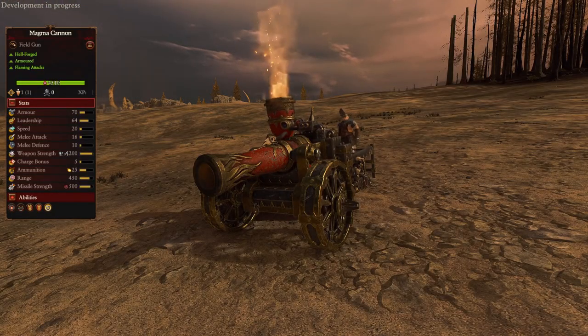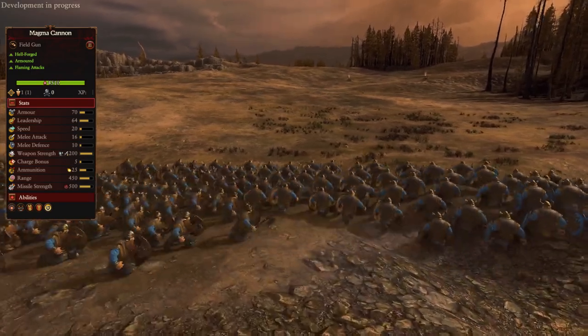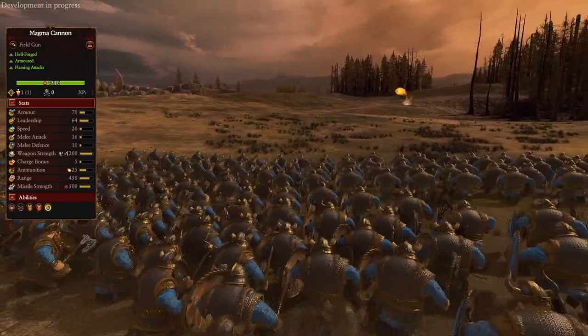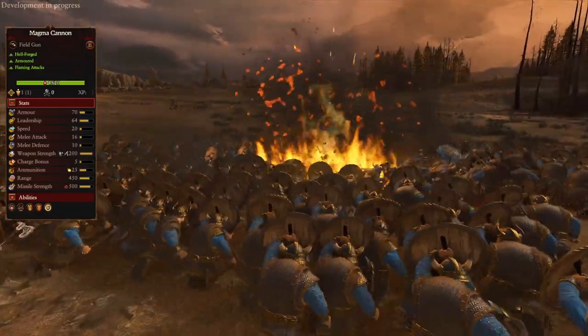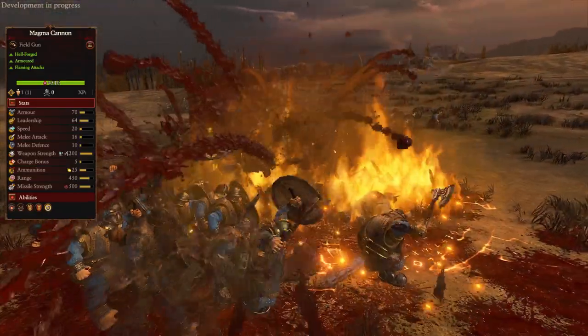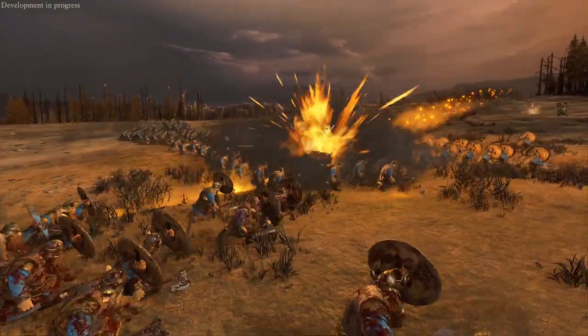Next up we have the Magma Cannon, which is a very efficient artillery unit that shoots balls of magma. They're really good at taking care of infantry, but can also deal some pretty good damage against cavalry. Their Magma Balls do great explosion damage that can take big chunks of health off infantry and tightly packed cavalry units. And after the shot lands, it leaves a little pool of lava that deals damage over time, and it does surprisingly good damage.